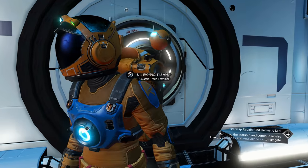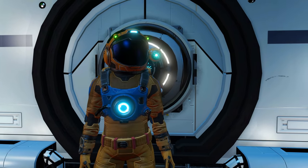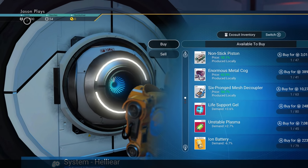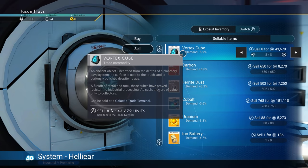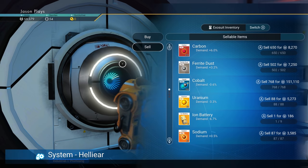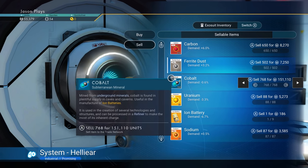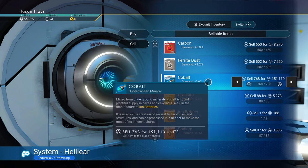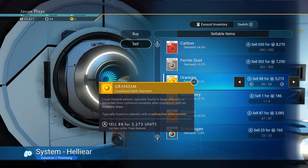This is the trading terminal right here. We have eleven thousand units, but we can sell all these vortex cubes and make 43,000. We want to keep our carbon and ferrite dust. We can sell our cobalt for 151,000 — that's why you want to pick it up. Cobalt is worth a lot!